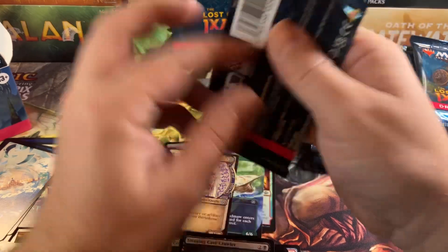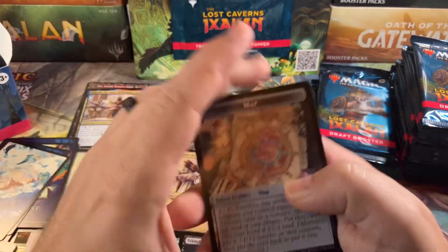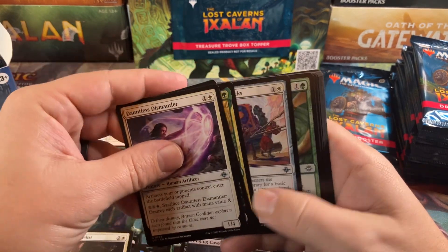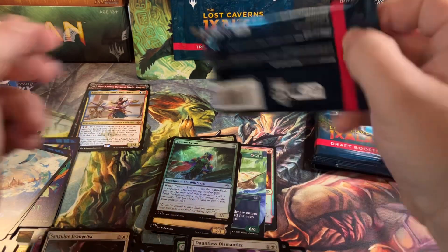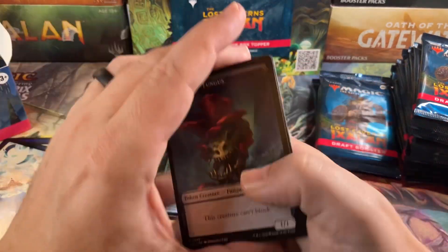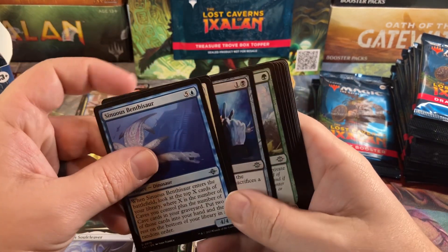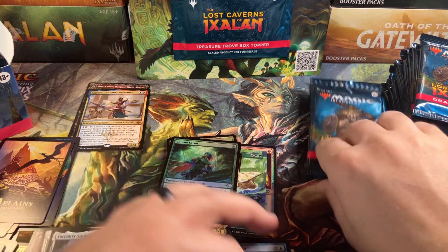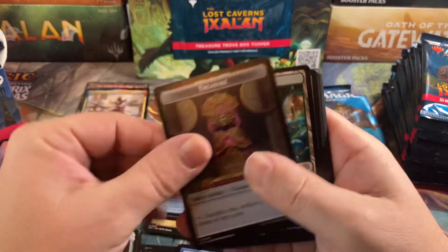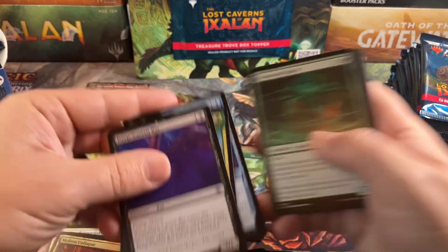They're not gonna be worth anything because every set has 45 variants, so none of the variants are worth anything anymore. Sanguine Evangelist — we only have two mythics so far, which is still not very good considering we're over halfway through the box. Darn Soul Cleaver — we're almost two-thirds of the way through the box now. Let's find something good. Bone Claps — that was not what we were looking for. Come on, where's the goodies? Where's the beef?